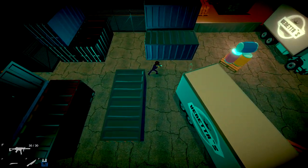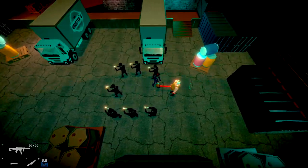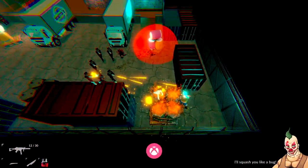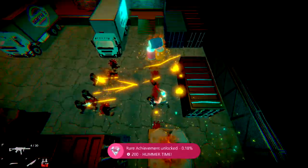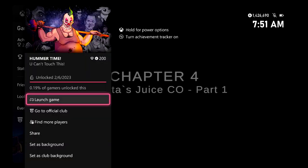You get a checkpoint here thankfully, so just make sure you get that. Roll forward and then once you see the boss right here just go straight for the explosive barrels, shoot it — hopefully he stays here and gets caught in the explosion. Once you manage to clip him with one you should be good for the achievement. 200 gamer score and that's all there is to it.